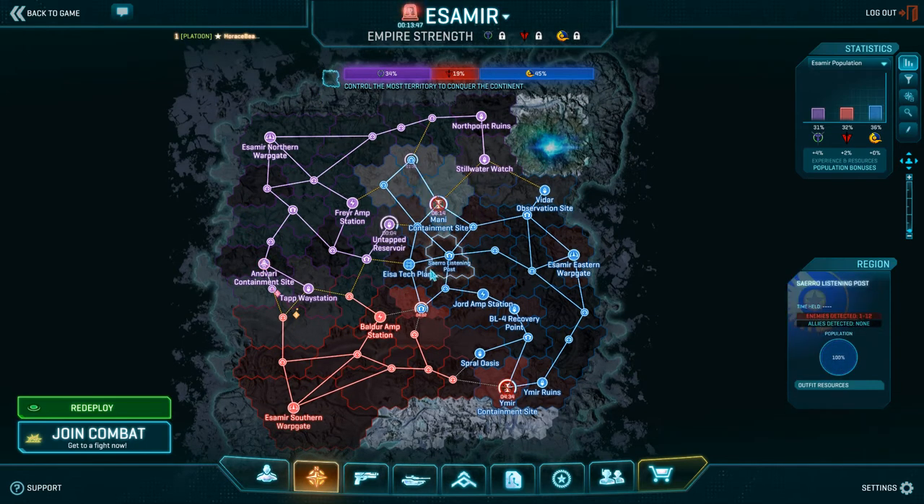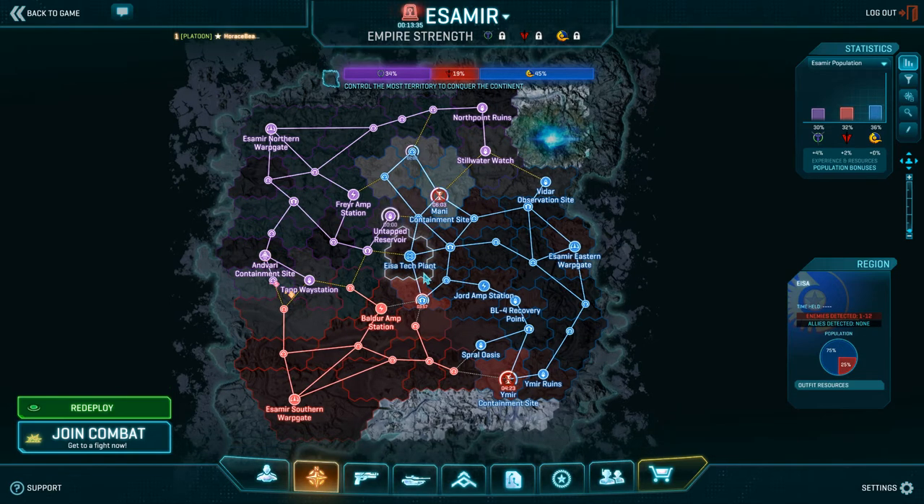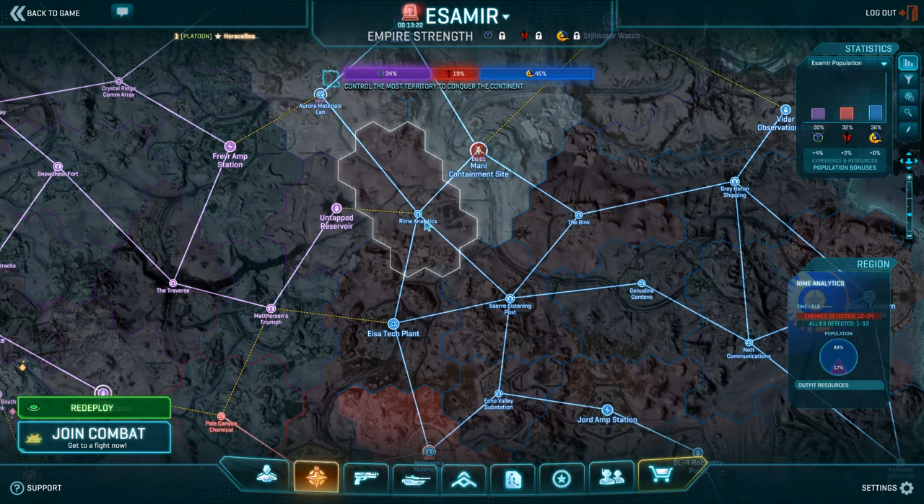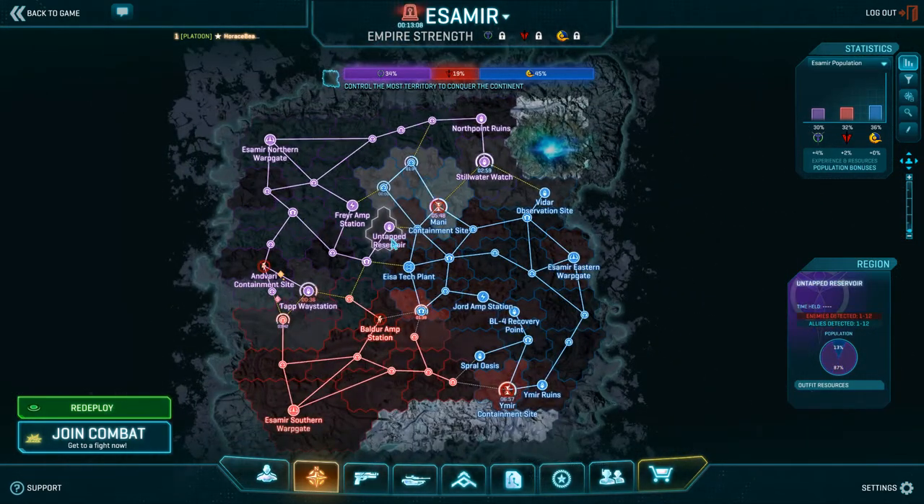That's what's important on the map. If I can get you to internalize that quickly, the next important thing in terms of map awareness is communicating that to your platoon. What are we doing? Why are we doing it? Where do you want people to go? It's very easy to just pick a base, throw a platoon waypoint at it, and get people to go there — and that's fine.